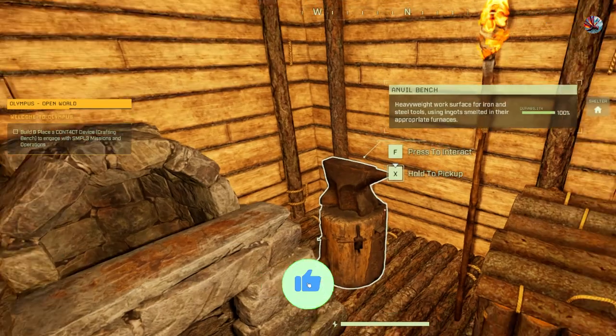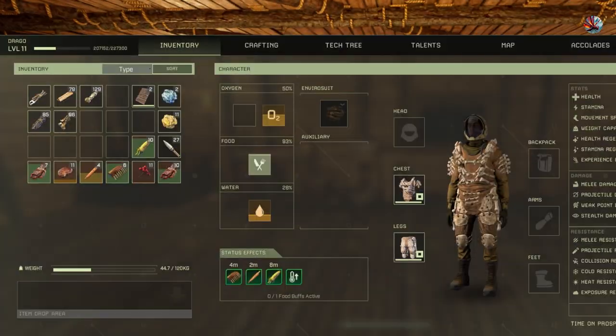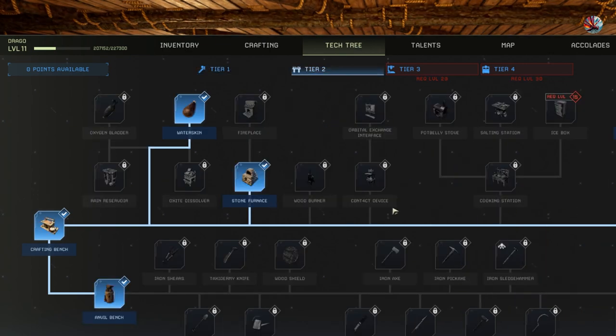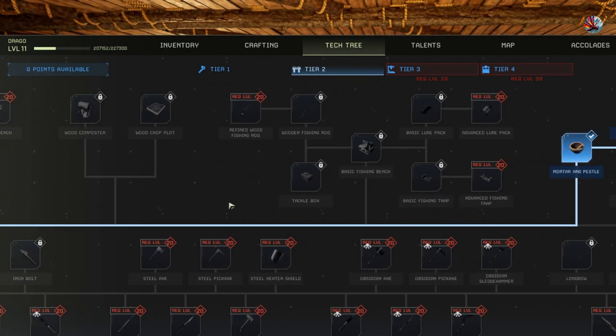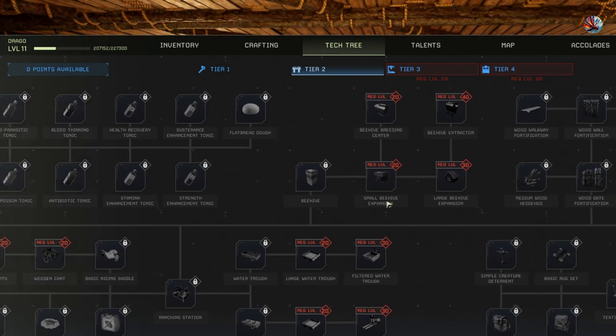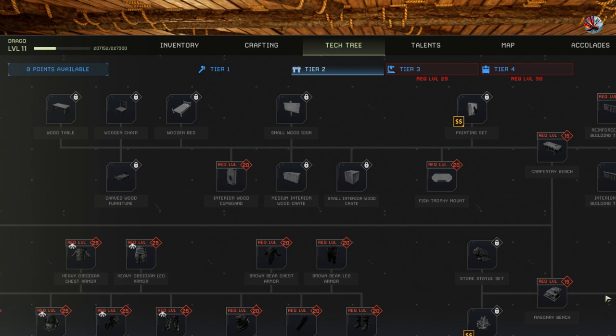We built our anvil so we can now make some nails, which means that once we start unlocking some of the other tech tree items - so level 2 tech tree - things like the masonry bench, we can start making stone bits which require nails. God, I forgot how long this tech tree is, it's getting longer by the day.